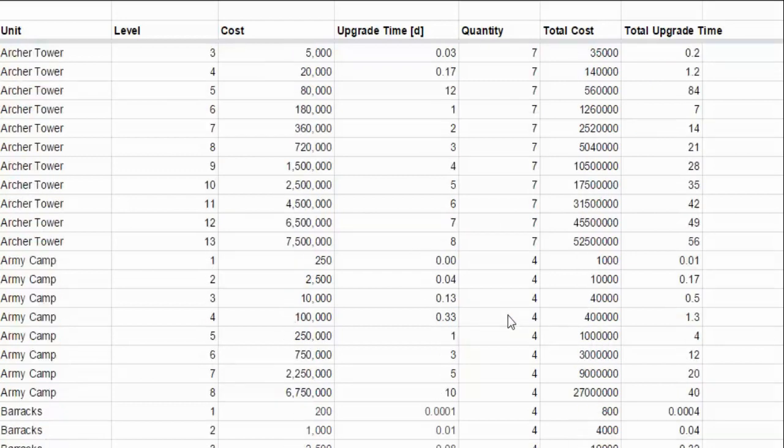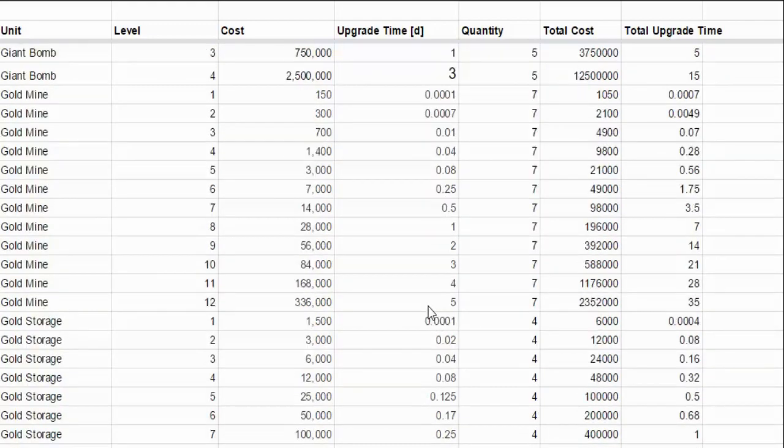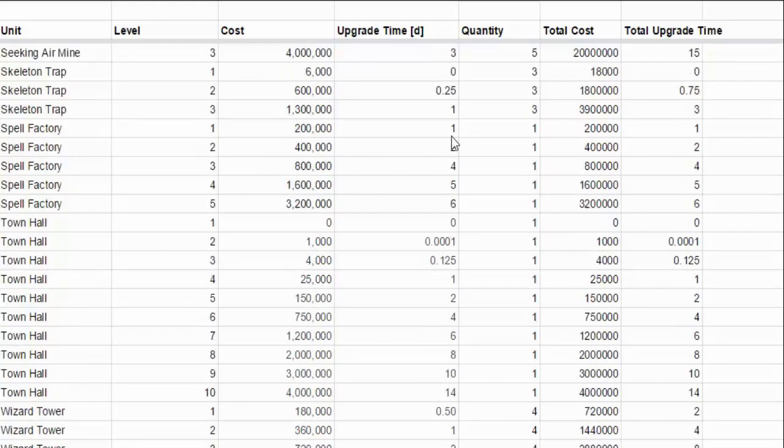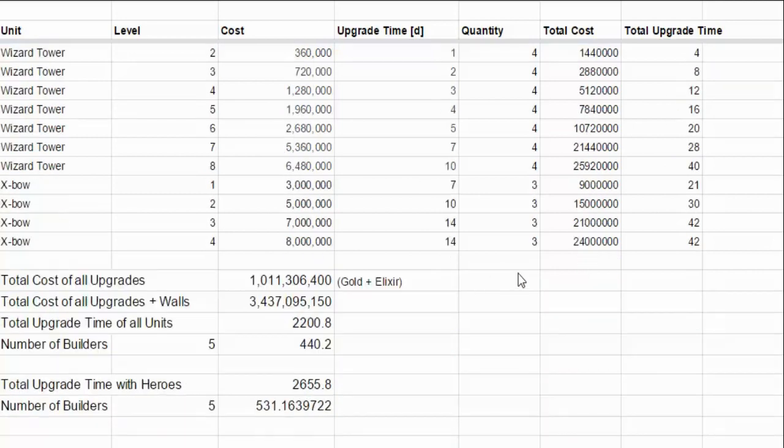This is a spreadsheet that my clanmate and I created. It has basically all the buildings in the whole game along with their cost, their upgrade time, and the total quantity you can get at Town Hall 10, 9, or 8. I'll have the link to this spreadsheet in the description below, and I'm also going to give you a tutorial later on how to use it to calculate how long it would take you to max your base, the remaining cost of all your upgrades, and the remaining time as well.